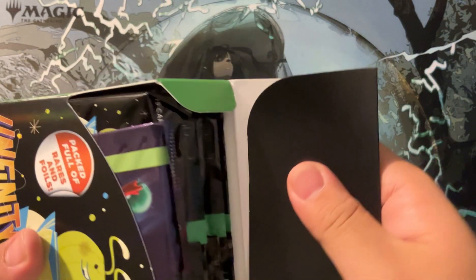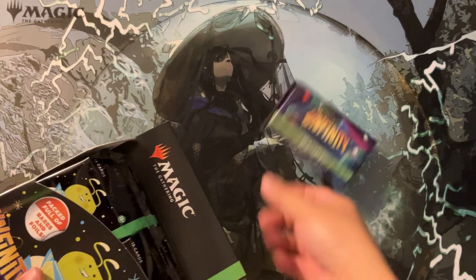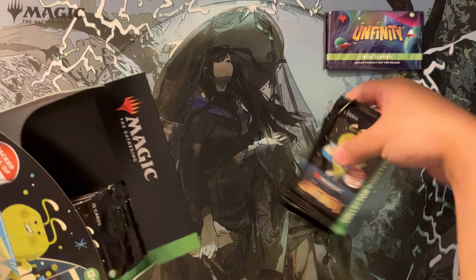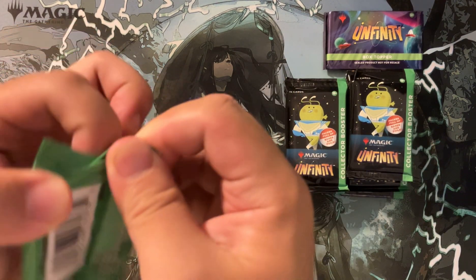From the spoilers I've seen, it seems pretty cool. We got a box topper this time — not completely useless, maybe. Box topper goes over here, and then we have 12 packs of amazingly fake cards that do not exist. Let's look at these packs one by one, starting with pack number one.